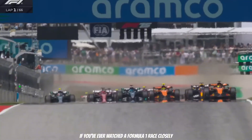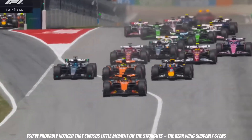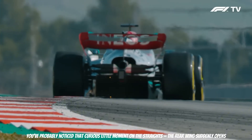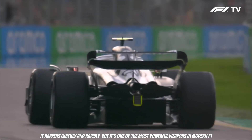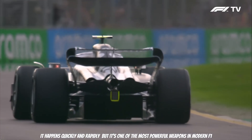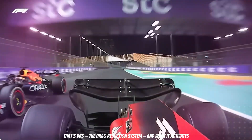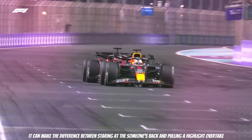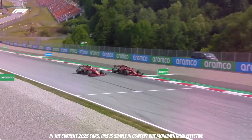If you have ever watched a Formula 1 race closely, you have probably noticed that curious little moment on the straights — the rear wing suddenly opens. It happens quickly and rapidly, but it's one of the most powerful weapons in modern F1. That's DRS, the drag reduction system, and when it activates, it can make the difference between staring at someone's back and pulling a highlight overtake.